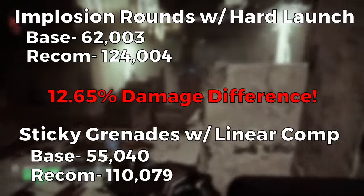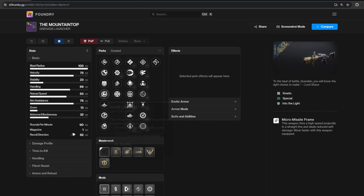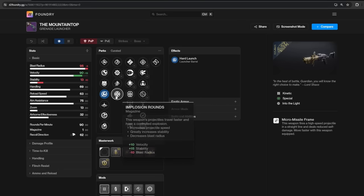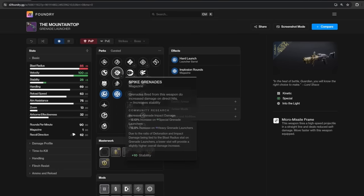So what does all this mean? What is the god roll Mountaintop? If we look at D2Foundry.gg, hard launch is the only launch perk that lowers our blast radius, so if you want a true god roll, you need this perk — as hard launch alone pretty much adds 4.4% more damage. Then in the grenade column, there are only 4 options luckily, so ideally you get spike grenades and implosion rounds.